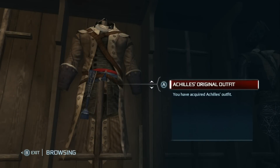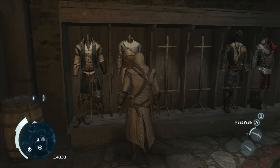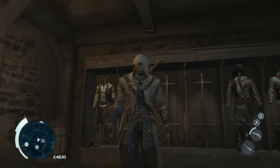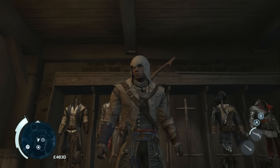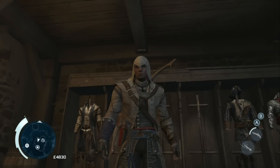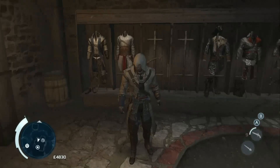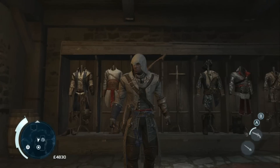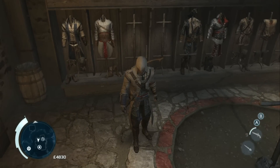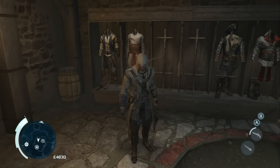Next we have Achilles' original outfit. You unlock this by completing all the Homestead missions. If you progress far enough through them, eventually you reach one where Achilles passes away and leaves you everything in his will — this outfit is one of those items, fetched from a cave in one of the missions. It fits a bit more snug than the other assassin outfits, and this one also has a hood if you're going hood crazy.